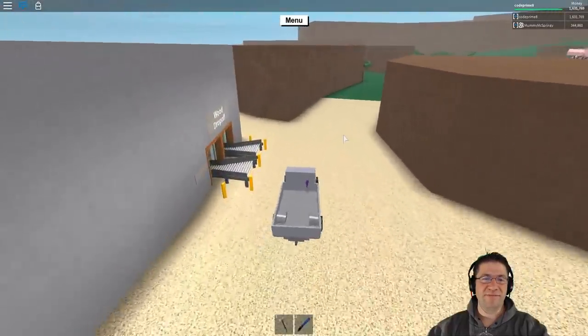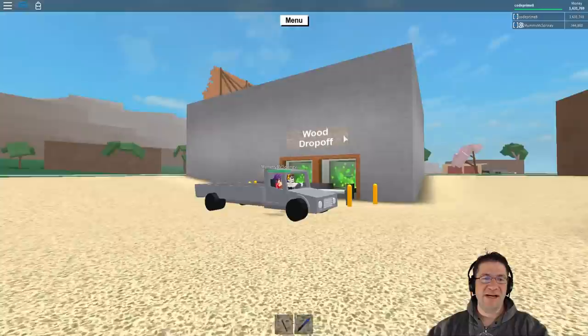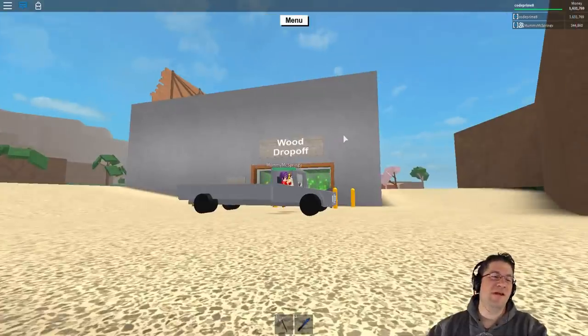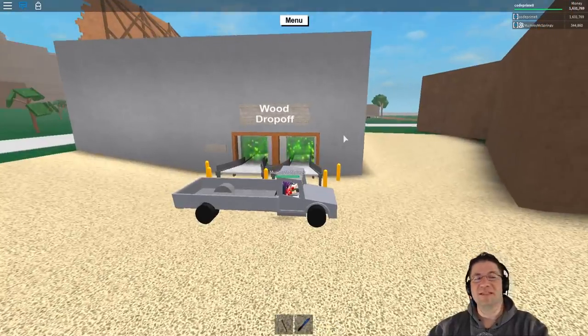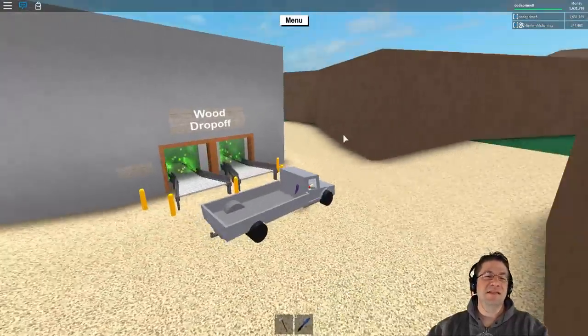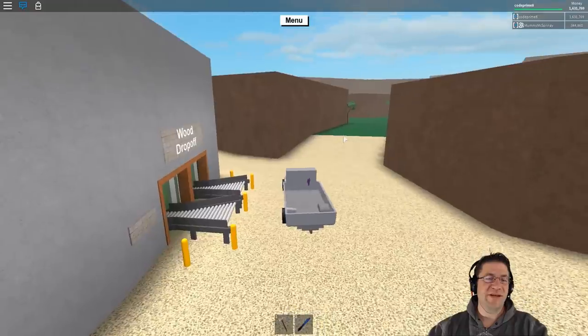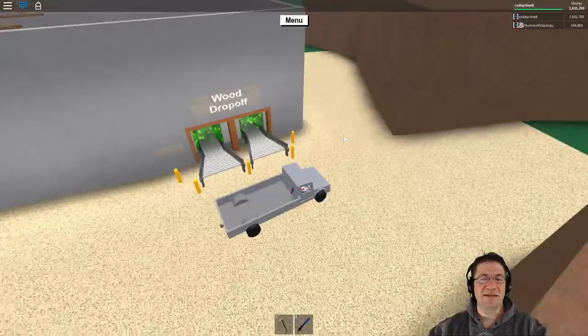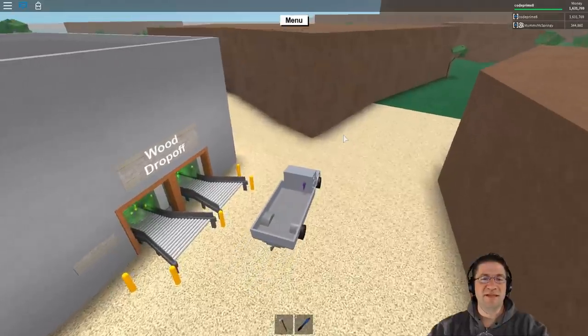Right here is the wood drop-off. This is where you start dropping off wood. You won't be able to process it at first because you'll have to buy a sawmill, but this is where you're going to make your first little bits of money so you can get better axes and buy land.